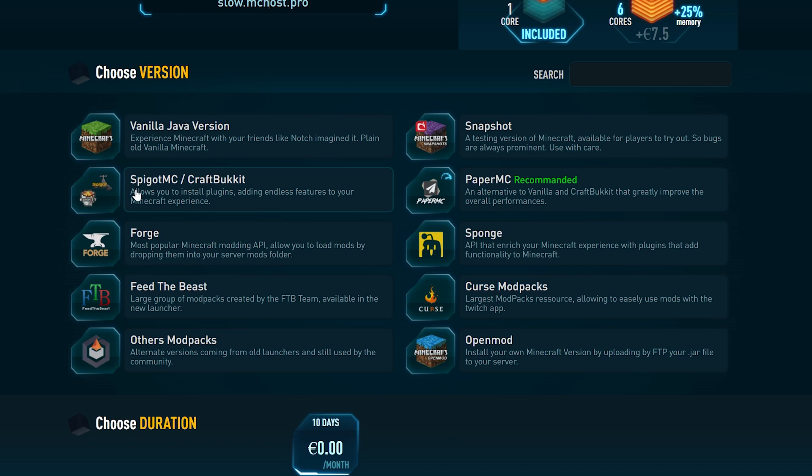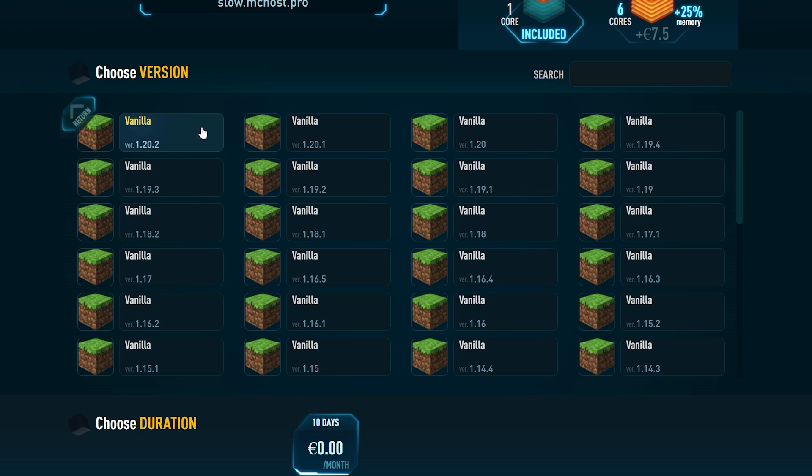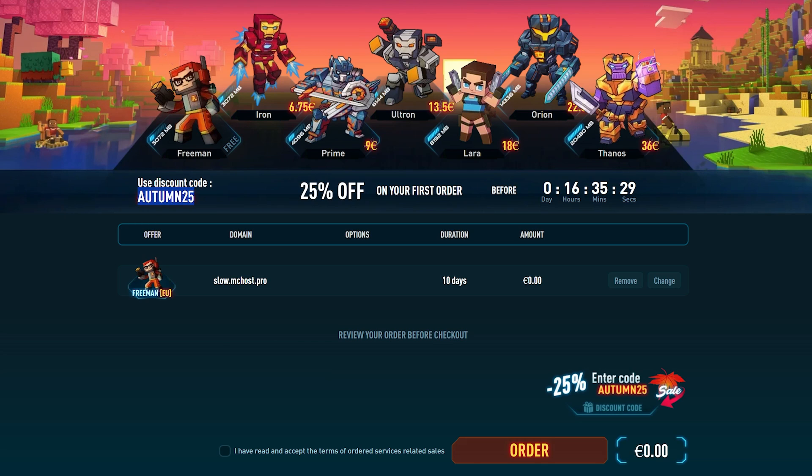Next, choose the version for your Minecraft server. You can have Vanilla, Spigot, CraftBukkit for plugins, Forge, and a bunch of other options. I'm going to choose Vanilla, then select the latest version. Scroll down even more — it is 10 days for free. You can also see all the options and what you get with your free server, then click on 'Order'.